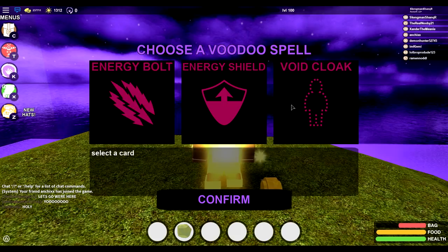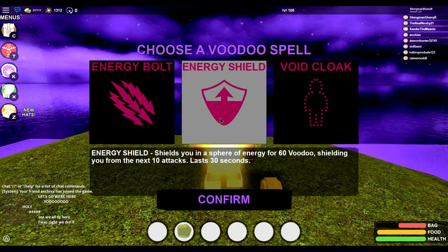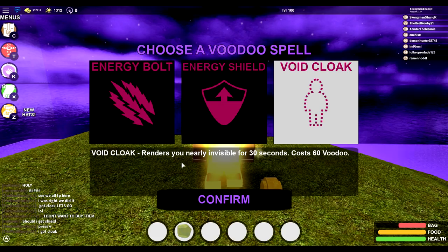Let's go ahead and read them all. Energy Bolt: cast a bolt of void energy for 30 voodoo, exploding upon contact with solid matter for 30 AoE damage. Energy Shield: shield yourself in a sphere of energy for 60 voodoo, shielding you from 10 attacks, lasts 30 seconds — that seems OP. I think I might go for the cloak, honestly. Void Cloak: renders you nearly invisible for 30 seconds, costs 60 voodoo.